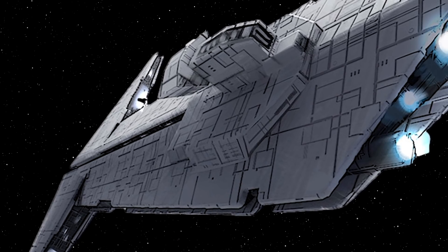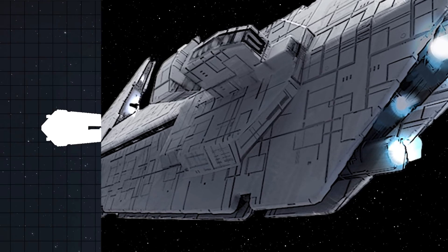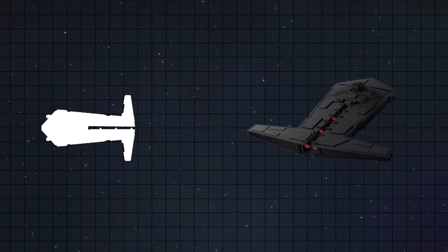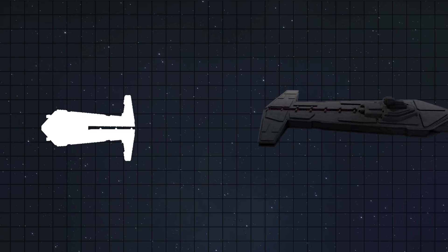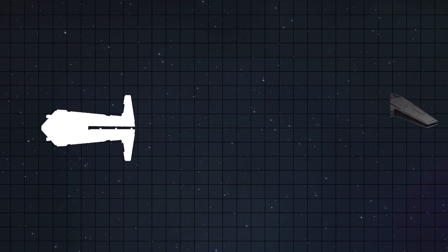However, the ship also had several key weaknesses which the Empire had to compensate for. First of all, any damage to the bow of the Onager could very well be catastrophic. The wings on the front of the ship are power conduits, and if they sustain damage, according to Starships and Speeders, that could easily cause catastrophic failure and ultimately the destruction of the ship. To compensate, most of the Onager's shield generators protect the front of the vessel.